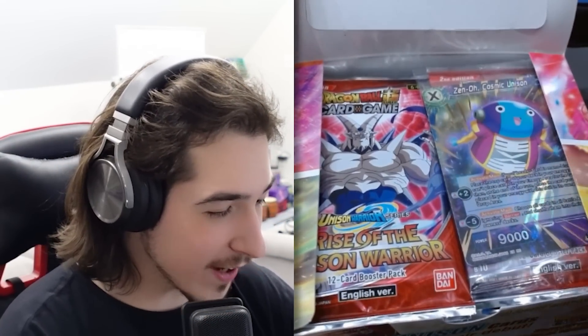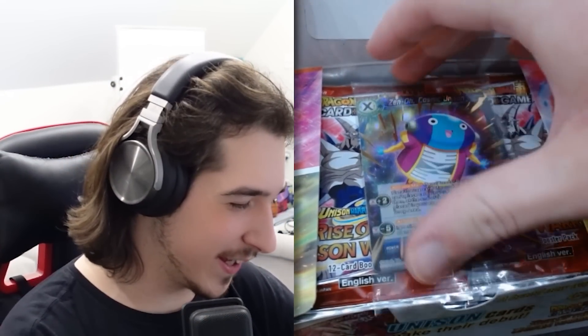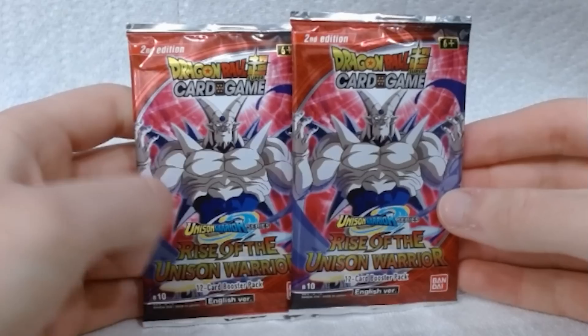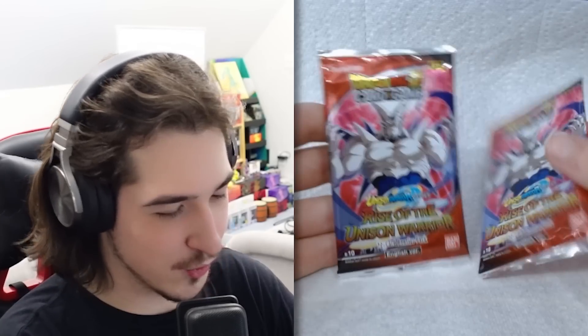Let's see. Is there a box topper? Oh, there actually is. It's a little Zeno. Oh my God, look at this little guy. Here are two packs — it's both Sin Shenron. Not a mega, just Sin.